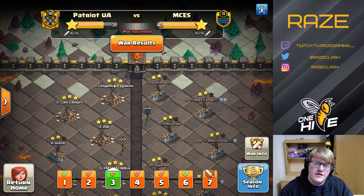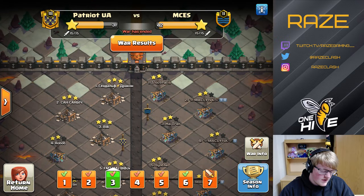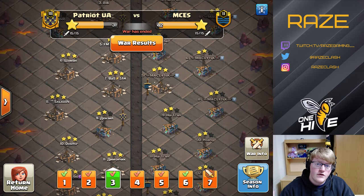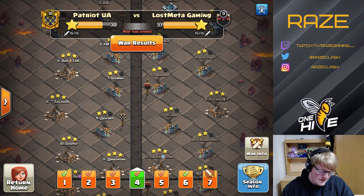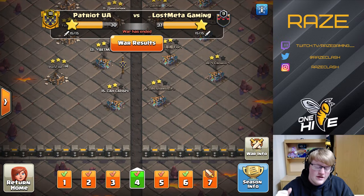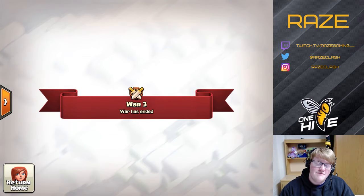Hello everyone, welcome to another Clash of Clans video. Today we are checking out a couple of wars from Patriot UA, a Ukrainian clan that I was invited into. The first war is against MCES — we'll do two videos on it, one on their strategies and one as a deep dive. The second war is against Wasmatic Gaming, covering one of their strategies as well as some Patriot UA attacks.